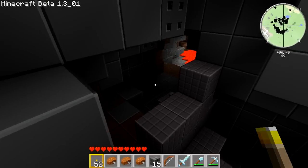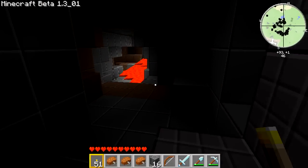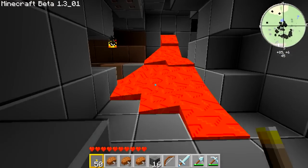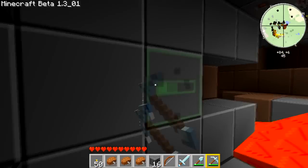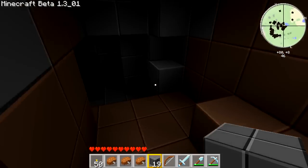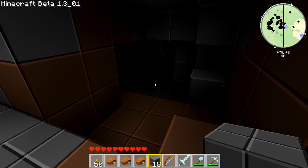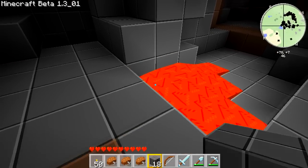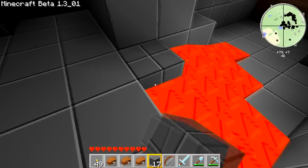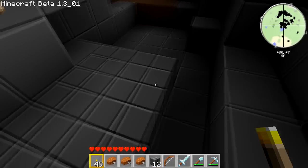Oh, lava! That seems pretty good. There will be some monsters down here, I hope — I can whip out my diamond sword, that would be so much cooler. I can hear something at least, I think. All go away, lava — you're dangerous, I don't like dangerous things. Go away. There we go, it's gone. Get my cobblestone back.